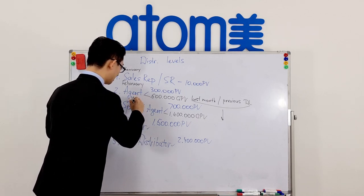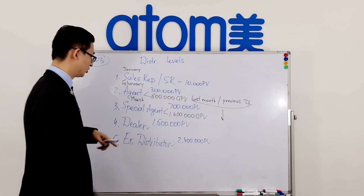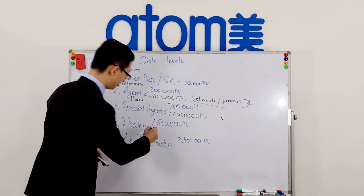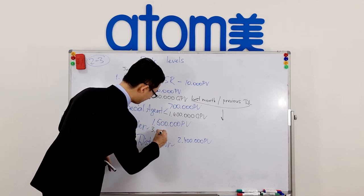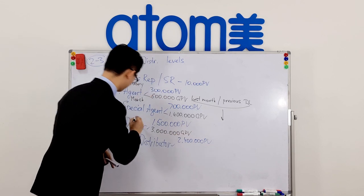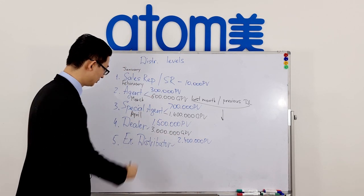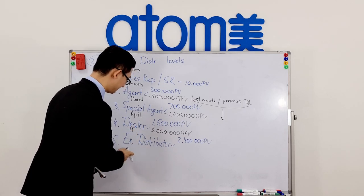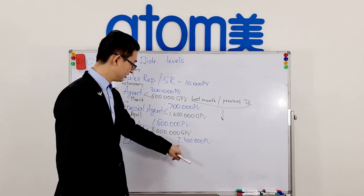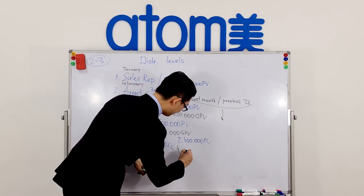Let's say this is January: you became a Sales Rep and achieved 600,000 group PV on both legs, so on February you become an Agent. If on February you achieve more than 1.4 million group PV, on March you become a Special Agent. To become a Dealer you need more than 3 million group PV, and to become Executive Distributor the following month you need 4.8 million group PV.